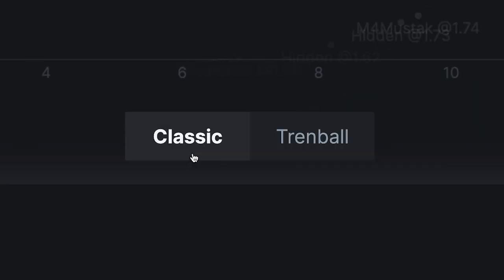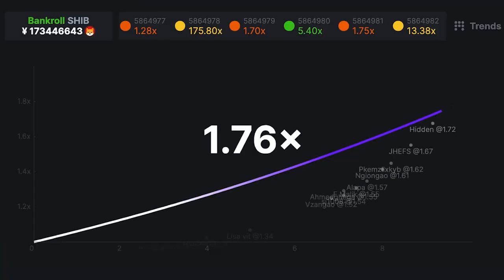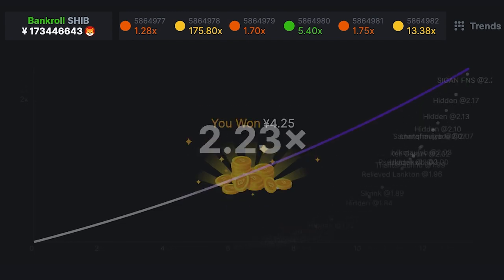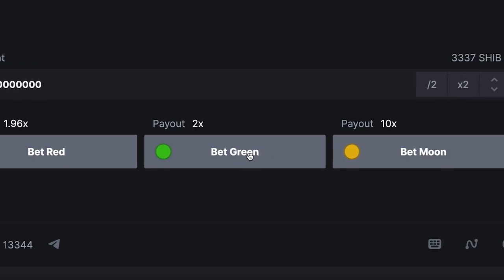There are two modes to choose from: Classic and Trendball. In Classic mode, you can cash out your money after betting, and your earnings will be your bet multiplied by the current multiplier. For the Trendball mode, you must bet on a line color that can impact your chances of winning.